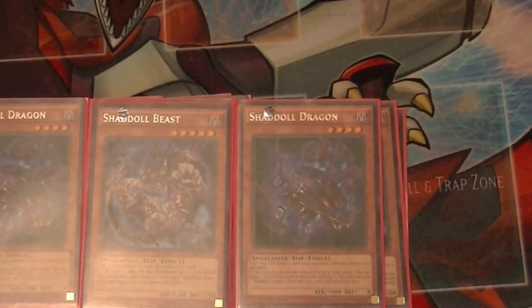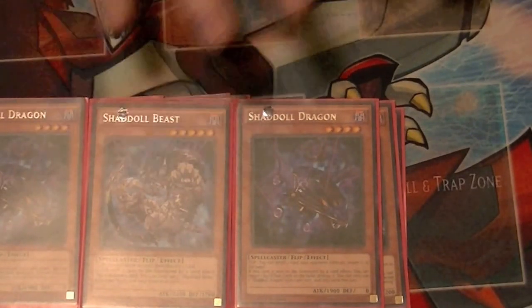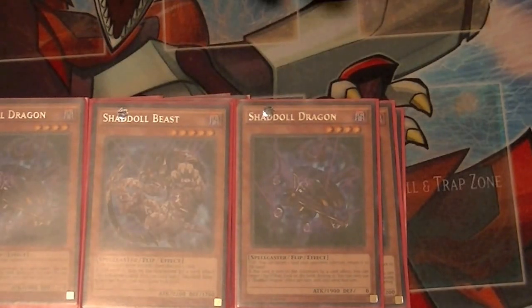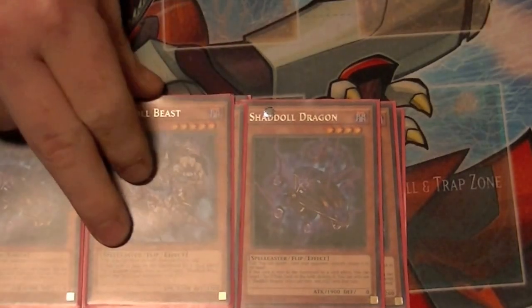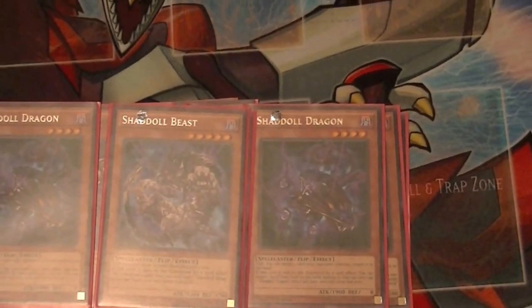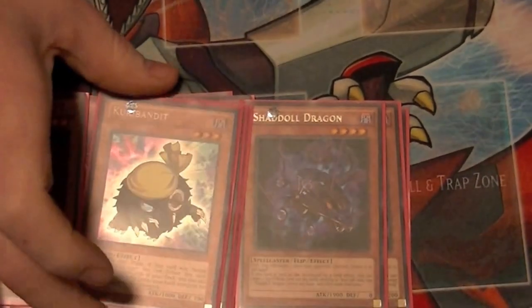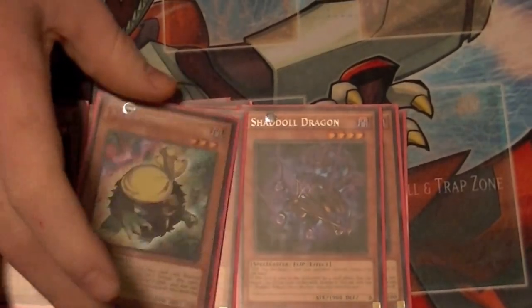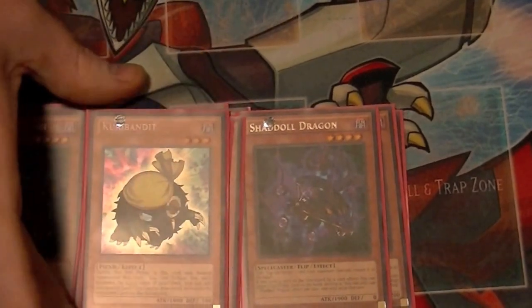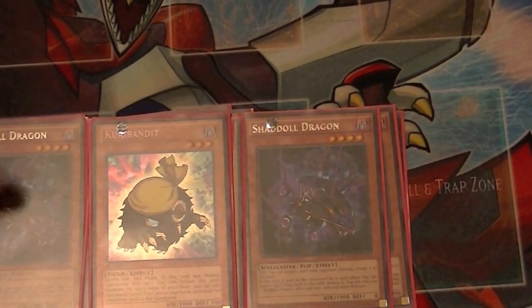And one Shadal Beast. I only like one in the main deck because this is not a tribute-heavy deck — it's more of a send-and-flip type of deck. If you send it, you can draw one card; if you flip it, you can draw two and discard one. Currently running one Curry Bandit — may or may not take this card out for Shadal Hound, depending on if Shadal Hound is legal to play here yet. Summon it, reveal the top five, add one spell or trap to your hand, and send the others to the grave so you get your effects.